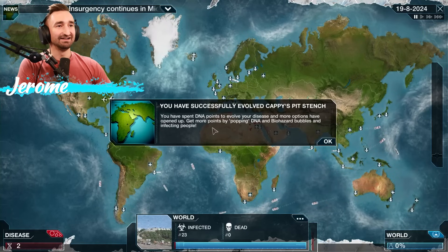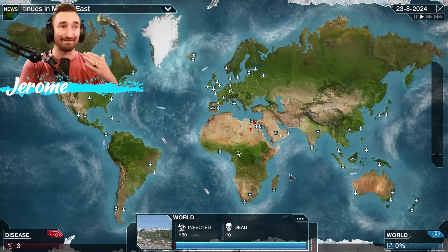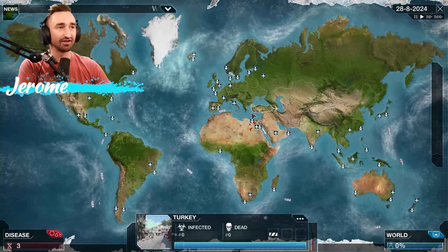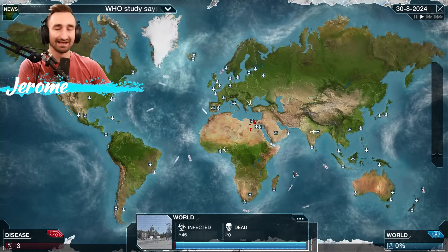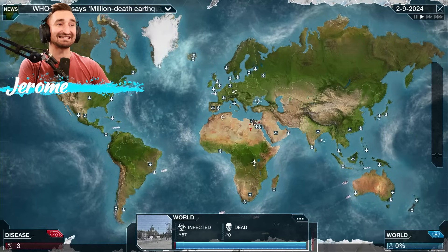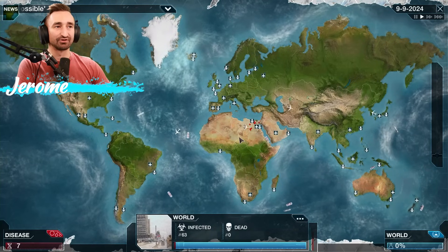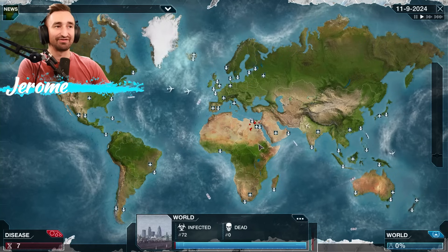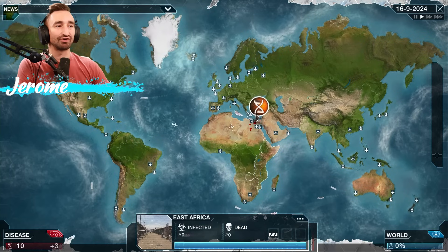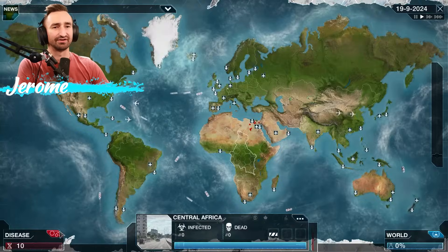The next bird is 19 DNA points and we have three. It'll start to balloon up as we start going to other countries — that's the plus side. Considering where we started, we want to try and get more arid or hot countries. Arid and hot is probably a good starting point. Skibidi Phantom Tax begins to spread from person to person in Madagascar and will grow exponentially. We've only got 20-30 people infected so far.